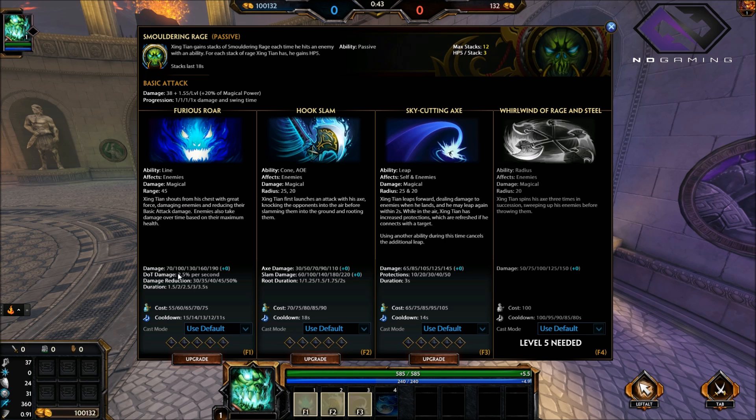His first ability: he shoots something from his chest — basically does damage upon impact, which is 70, and then damage over time which is 2.5% per second for the duration of the period. This goes up the longer it's leveled, as the cooldown goes down — super nice.